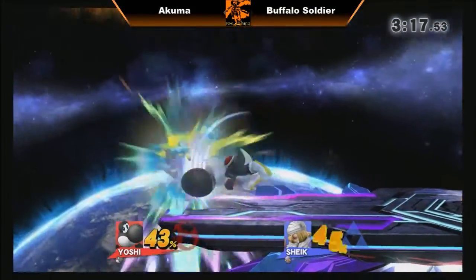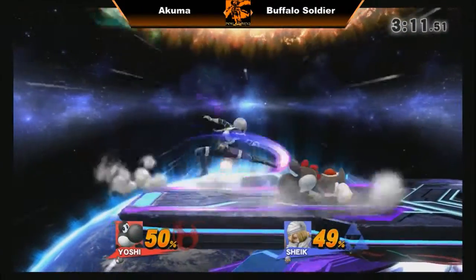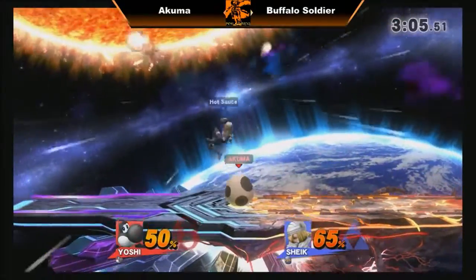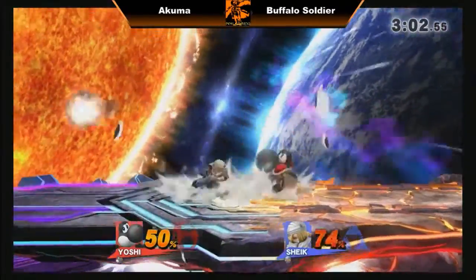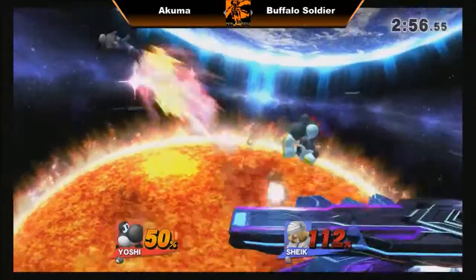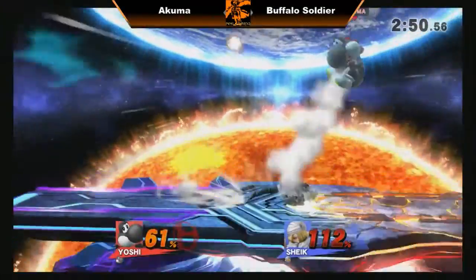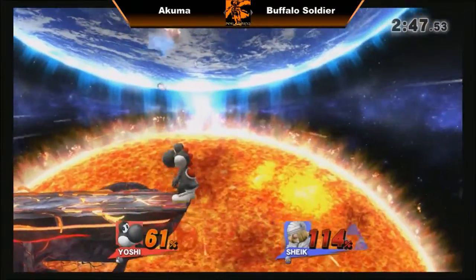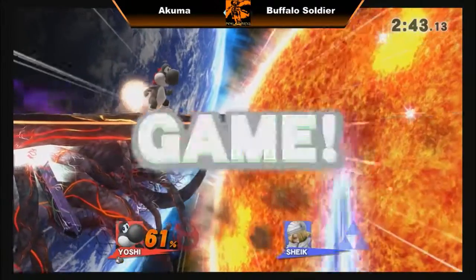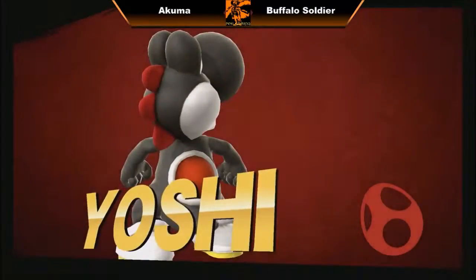It's a good exchange by both players so far. Akuma getting a pretty low profile with forward air. I see that combo a lot more from Akuma — it feels like an actual combo string. It does not seem DI-able. Nice back air by Akuma and just rolls in. Buffalo Soldier throwing out the side B and falling. Unfortunate — Akuma takes the first game.